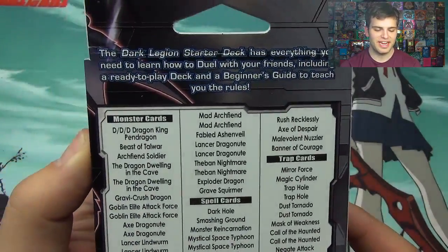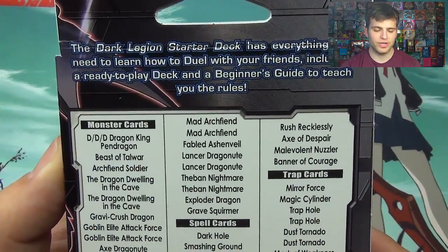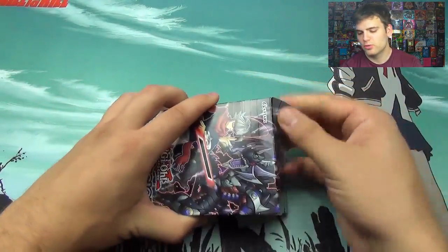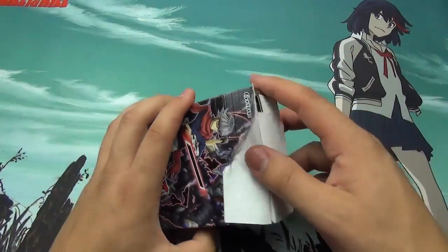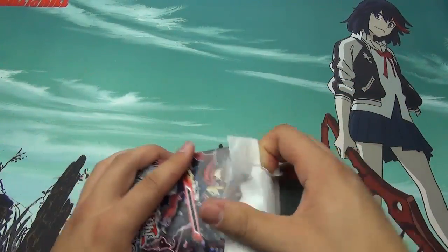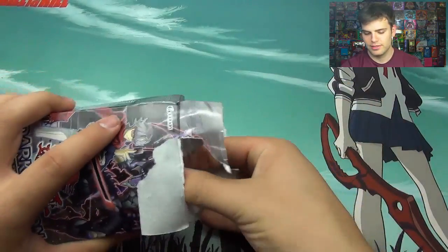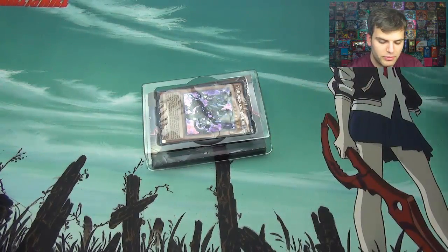On the back here it says what you can get. The Dark Legion Starter Deck has everything you need to learn how to play, including a Ready to Play Deck and Beginner's Guide to teach you the rules. Thanks to our friends at Ultra Pro, we have this beautiful playmat — different than the last one we used for Saber Force. And we also have some Pro-Matte green sleeves we'll be using.